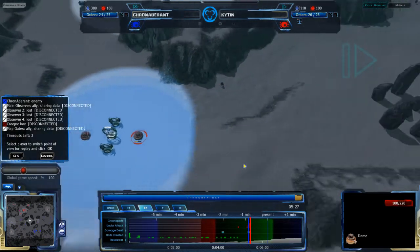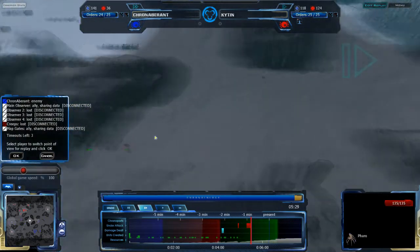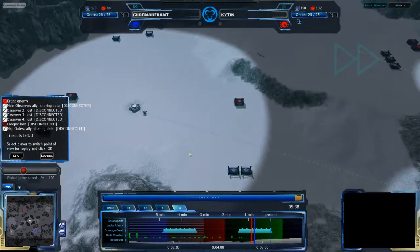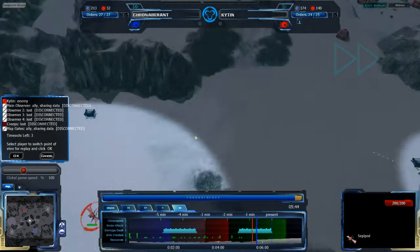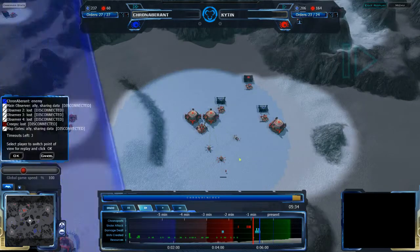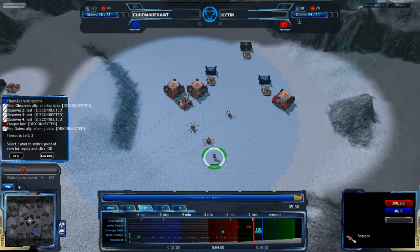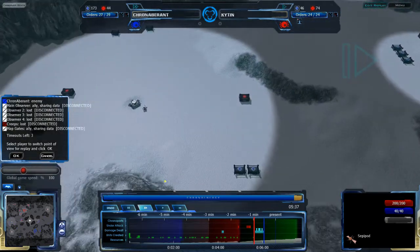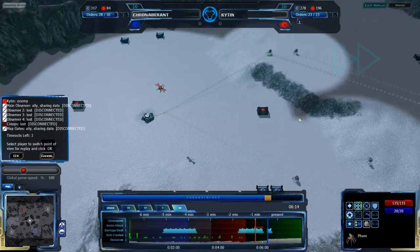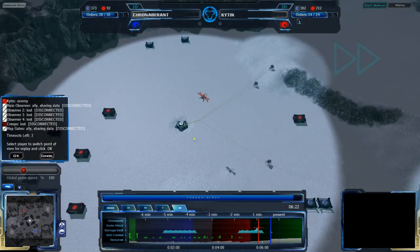Kiten has lost his Sparrow to one of the neutral domes. KronAberant, having chased the Sparrow away, moves his own Sparrow back to avoid getting it killed by the dome — successfully pushing Kiten into that. While Kiten is getting out Sepipods, KronAberant is getting out some Aryans. Kiten also has three Reeves in his main base, so he's going to have a nice little bubble wrap. KronAberant now has three Pharos coming into the expansion area on the west side of the map.